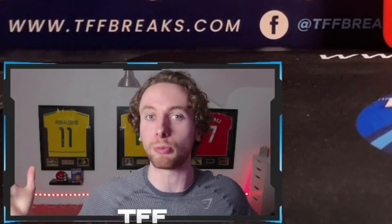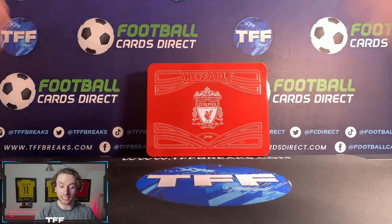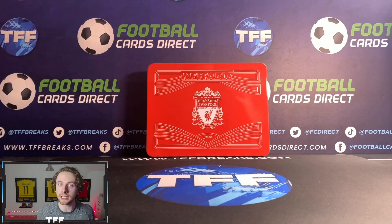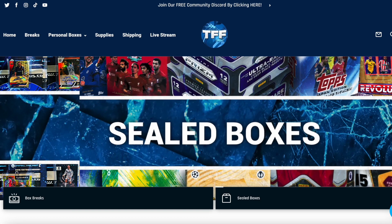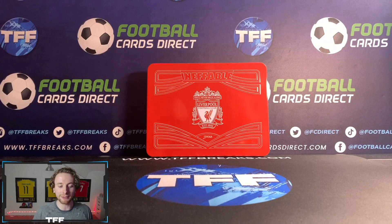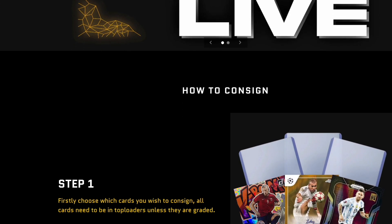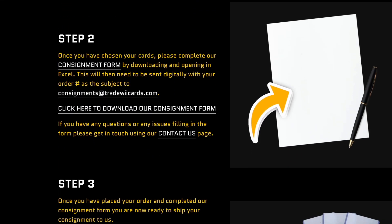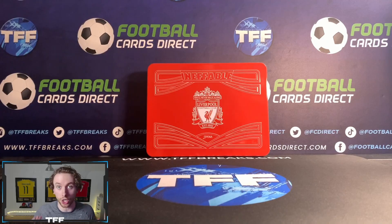Before we get into it, if you are looking to get into any breaks of Liverpool Ineffable or buy any boxes, make sure to check out tffbreaks.com — link down in the description. There are loads of breaks on there. Also check out tradeweekcards.com, also linked in the description — that is the easiest way to sell any of your sports or non-sports cards.